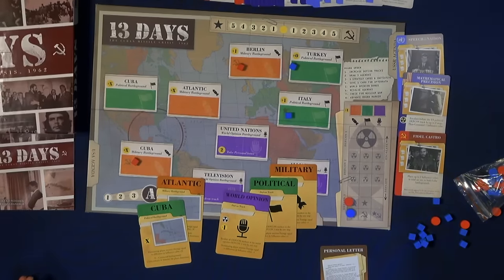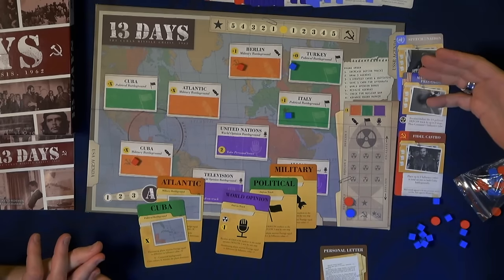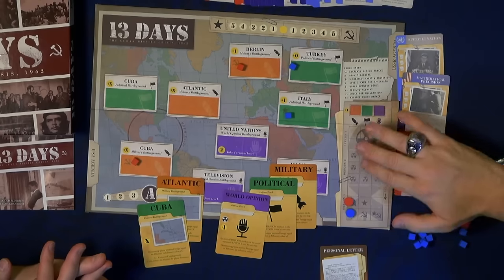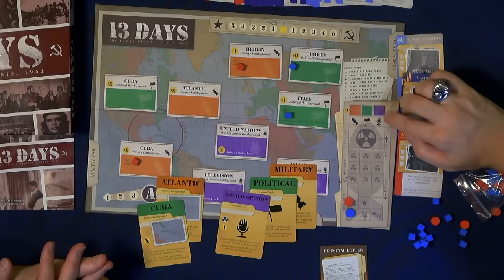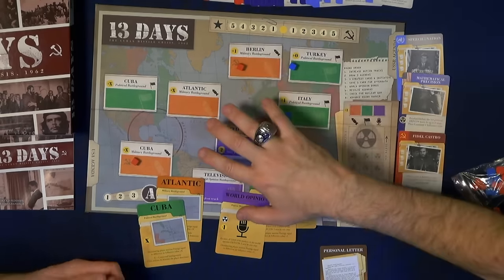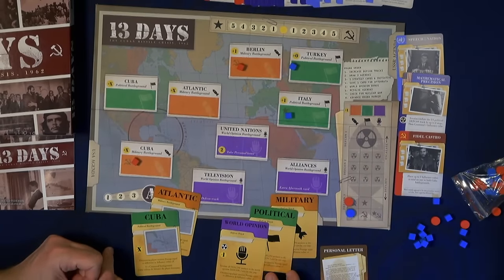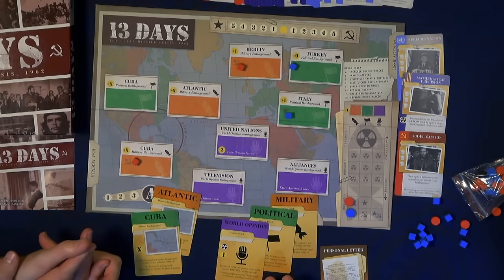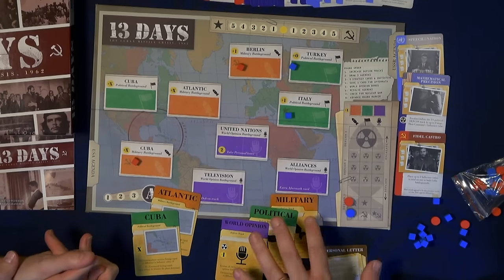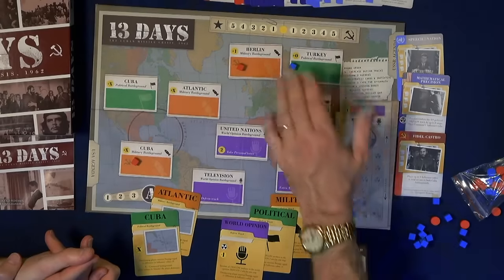On a turn, you've got a track here which is the DEFCON track. If it goes up too high, you wind up starting nuclear war. You've got three different areas: the military track, the political, and world opinion. On the board, those colors coordinate with the various areas, which has an effect based on the cards — your agendas — where you score points each turn. Not every area scores. You mark where your opponent's going to play with flags, play out the turn, reveal, and score points on the prestige track. Nobody can ever have more than a five-point lead, which prevents runaway leader syndrome.